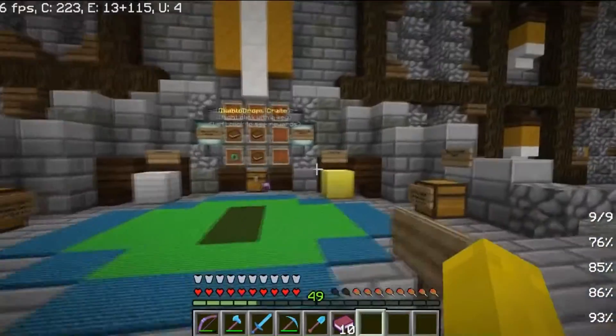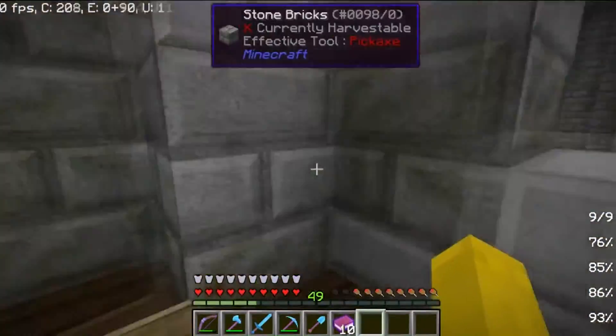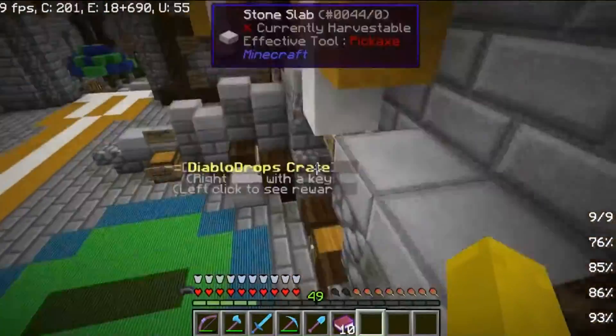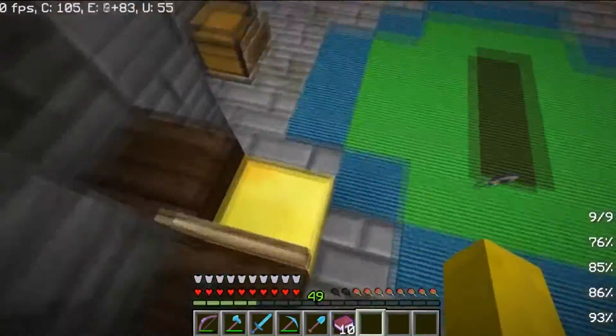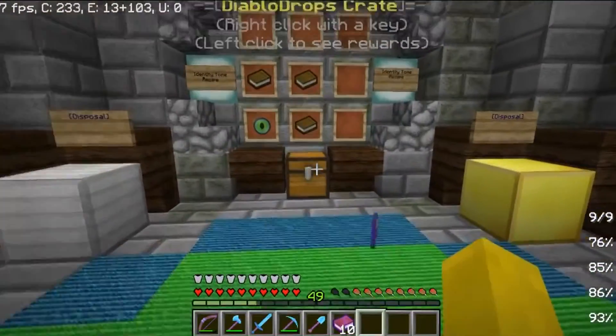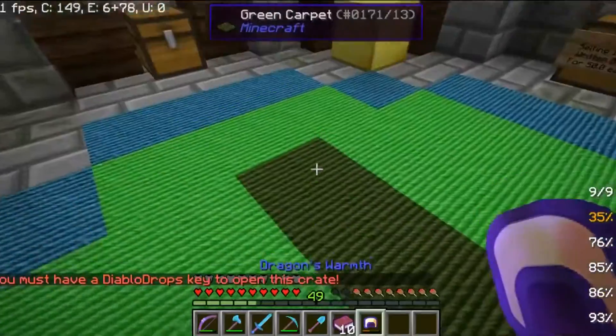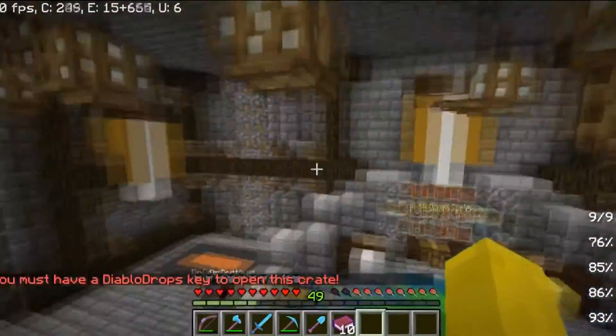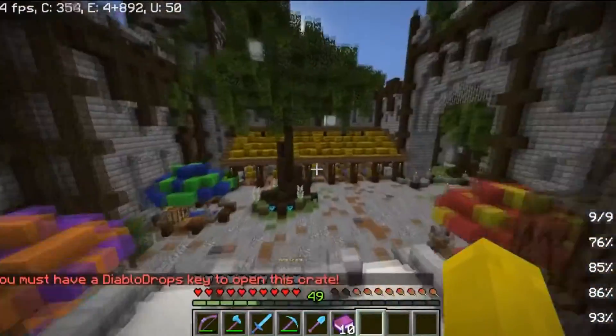Another way to get Diablo keys is from voting. When you vote, you go to the vote crate, which gives you a chance to get a Diablo key. So you come to this one here, click the chest, and it gives you a random item — the same as from spawned mobs.